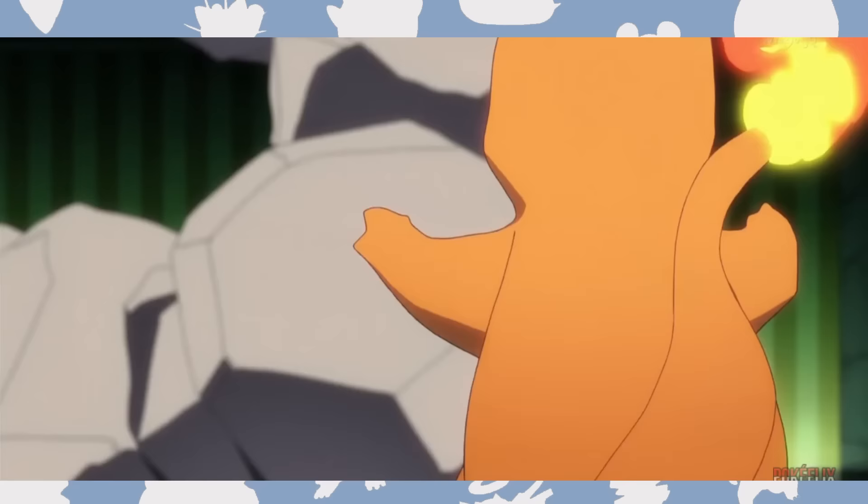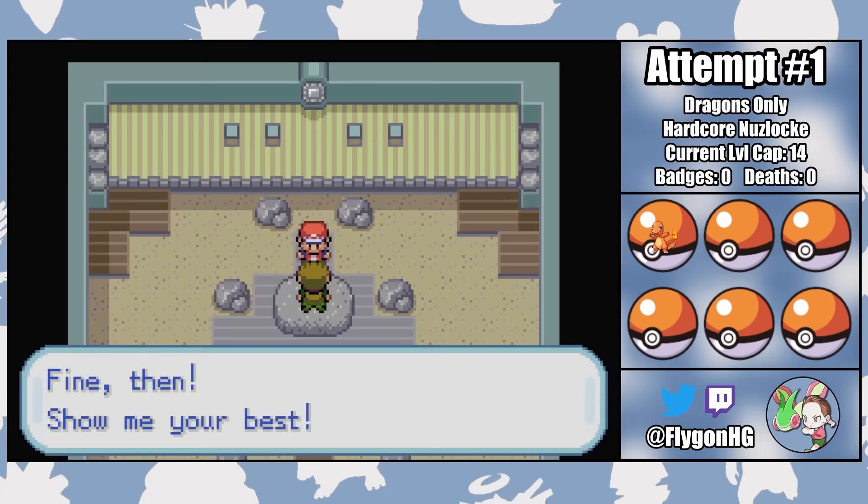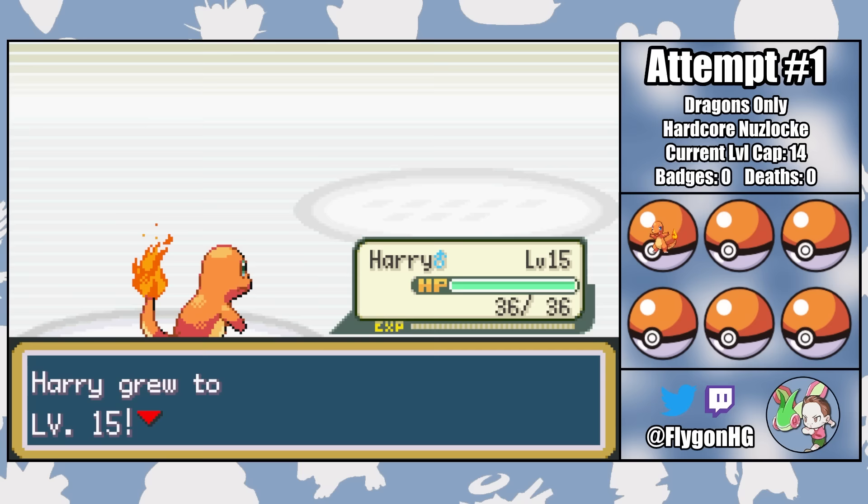Not a particularly easy thing for a fire type to do. Fortunately Harry can learn Metal Claw. Unfortunately, Harry's attack stat is garbage and Brock's rock types have a lot of physical defense. Nevertheless, things seem to be off to a great start, as Brock's Geodude opts to just spam Defense Curl instead of getting off any damage with Tackle. So he falls after a few turns and gets Harry to level 15.